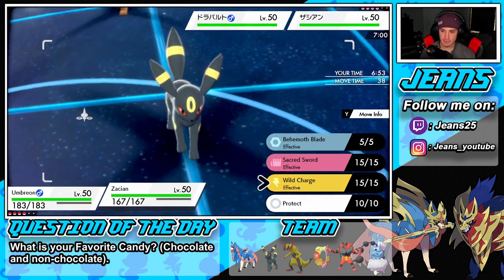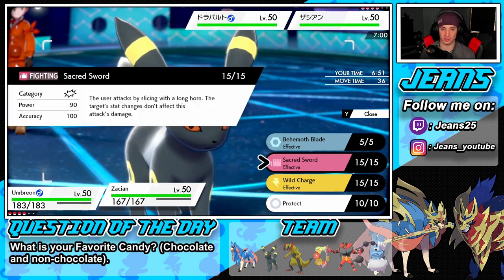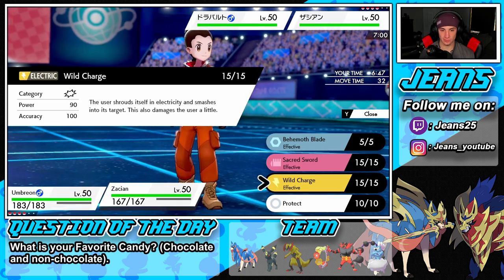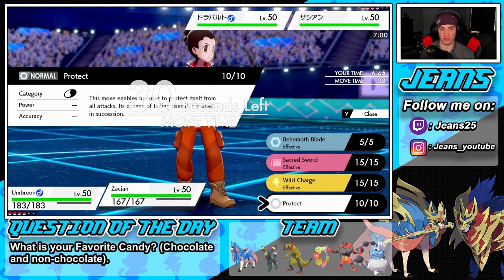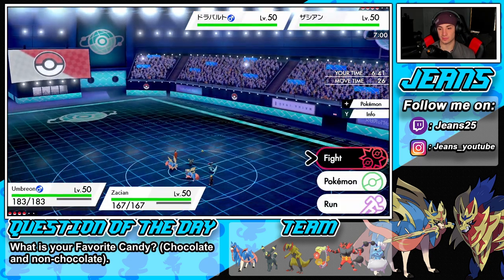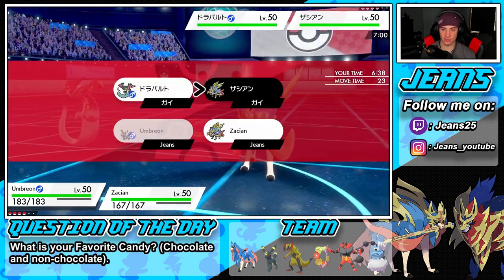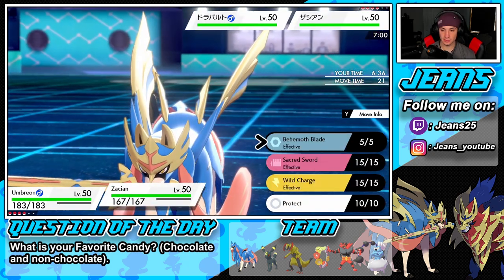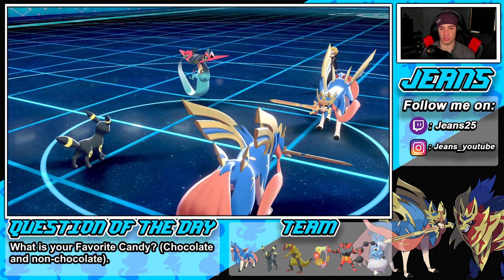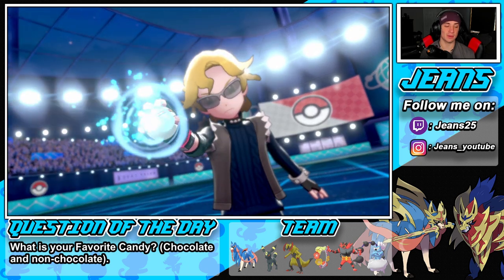I might Protect here — or I could go for a Sacred Sword. I should Protect because I pose a bigger threat that way. Or I could put his Zacian to sleep. I'm gonna Yawn onto the Zacian slot and just Protect my Zacian. He might withdraw his Dracovolt — nope, he's gonna Dynamax Dracovolt. That's totally fine — I'm gonna Protect here. I wonder what he's going for — probably a Max Airstream to drop attack stats.